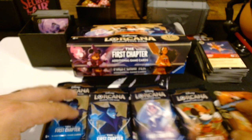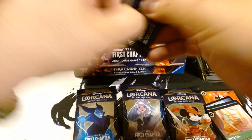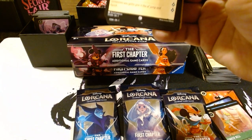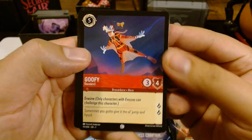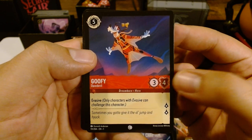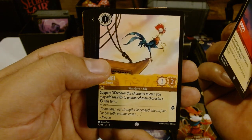Cover that face before it gets blurry again. This mat kind of sabotaged me, but that's fine — I'll use it whenever I play Lorcana. I'll be replacing it soon. Goofy — that is a lot of ink to start him, but he has two lore and he has evasive. Three damage, four shield.